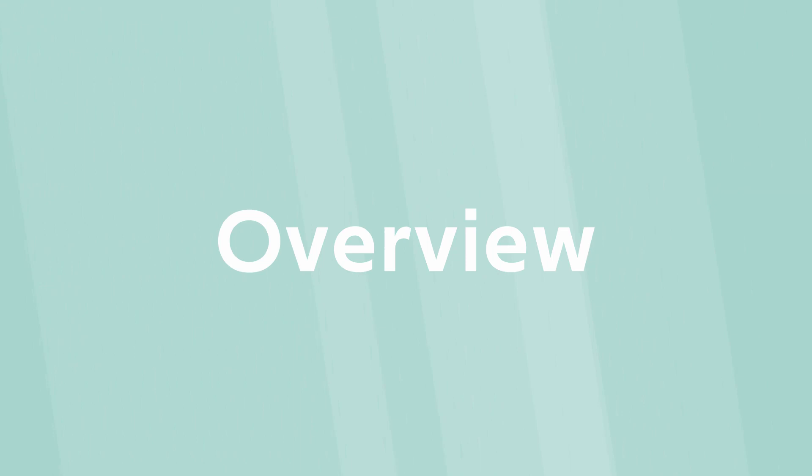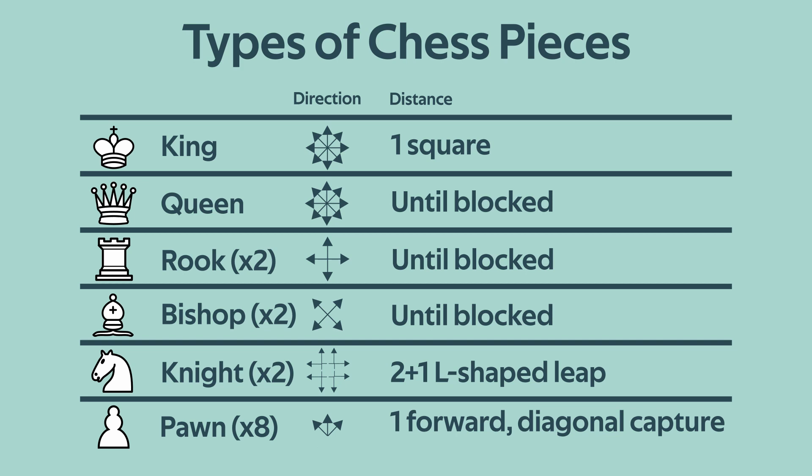First of all, in case you are unfamiliar, chess is a two-player board game played for hundreds of years at all levels, from kids playing casually to professionals playing at international tournaments. Each player has 16 pieces: a king, a queen, two rooks, two knights, two bishops and eight pawns. Each piece can move in different ways, with the queen the most powerful and the pawn the least. The player with white pieces starts and then players take turns moving pieces to gain a strategic advantage or capture opposing pieces.